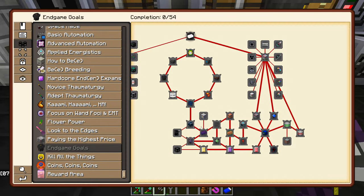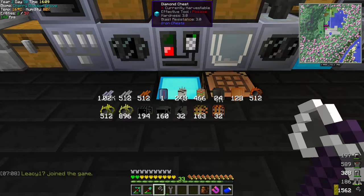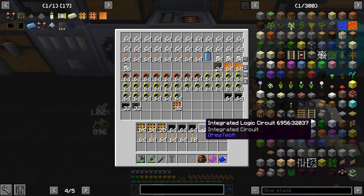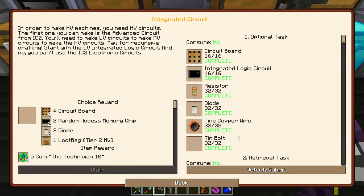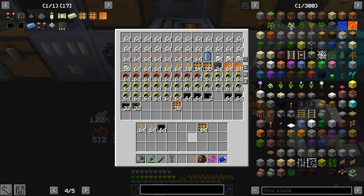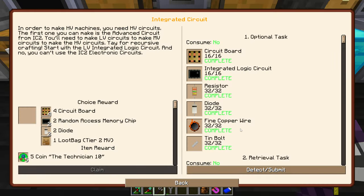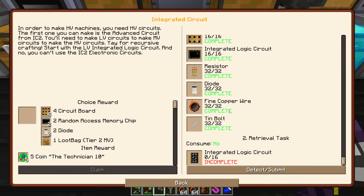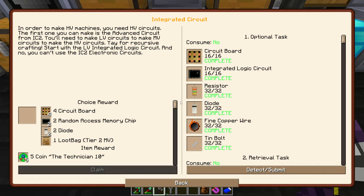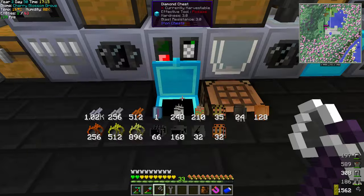We're gonna do the battery stuff today, so let's go to MV and over to integrated circuits. We're gonna do basically everything you see there - grab circuit boards, integrated circuits, resistors. Maybe we have too many now - you need 32 and that's for 16, so two stacks should be more than enough. This is one-to-one it looks like. I wouldn't mind getting lots of circuits made here. This is for 16 - damn, this is expensive.